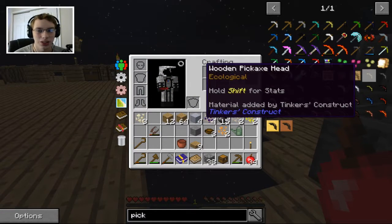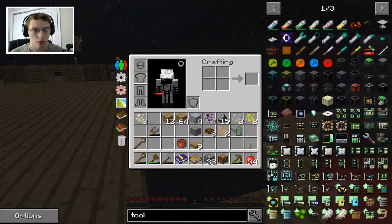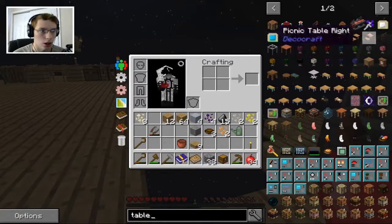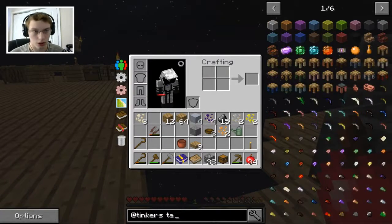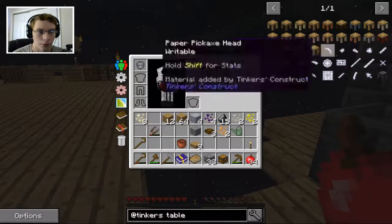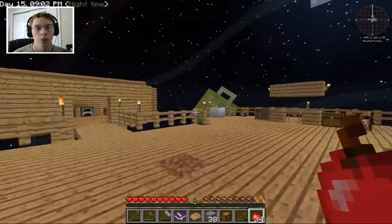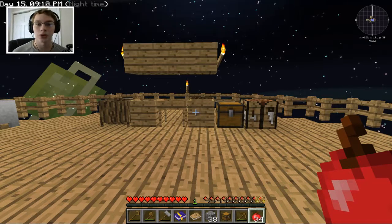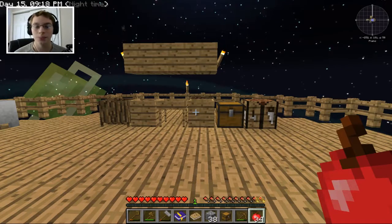Screw a short episode — we can just make it right now! We need to make a pattern table or a stencil table, and then we need a casting table. We need a blank stencil table — you know what, we'll build off-camera and come back next episode to see the progress we made. Other than that, I hope you guys have enjoyed — I have certainly been enjoying this series a whole lot, and I will hopefully see you all in the next episode. Catch you there.